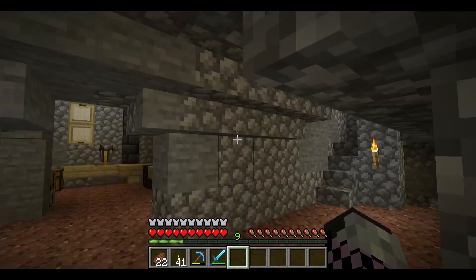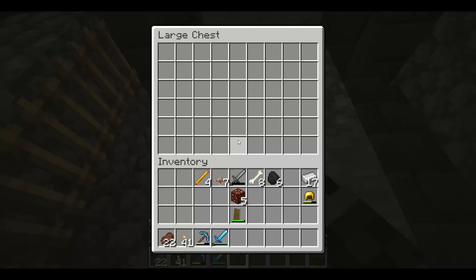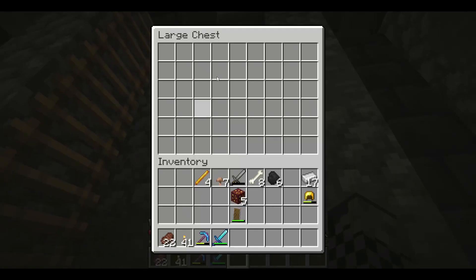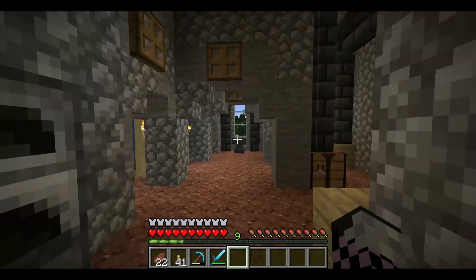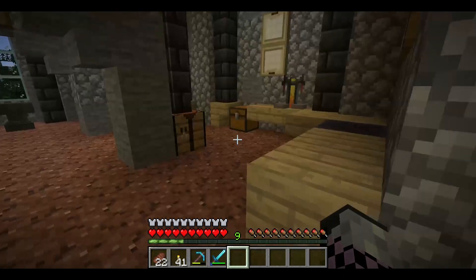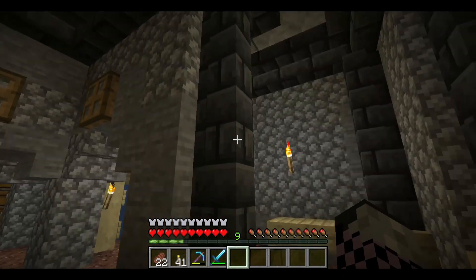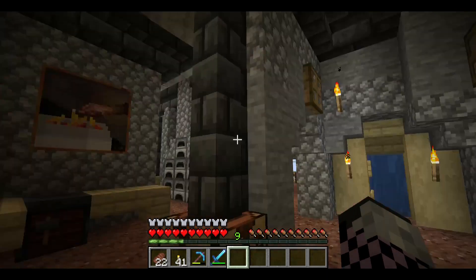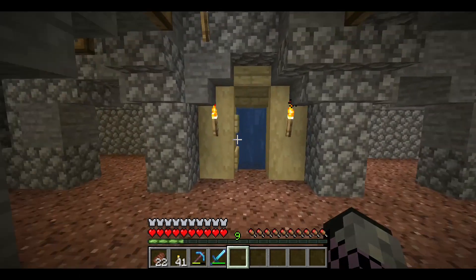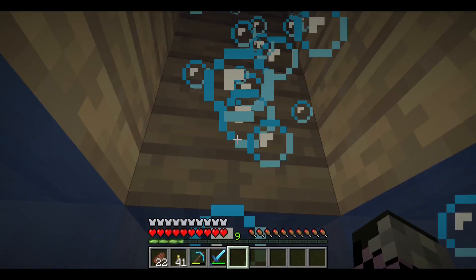We built this room as well, so I moved the bone mill farm over here. You put seeds in, or anything really, and it will compost it down into bone meal. It's just a save on storage. I changed this room up a little bit and built this little wall here.